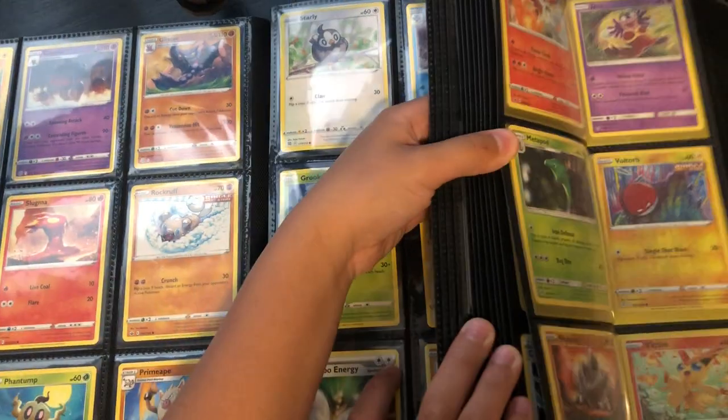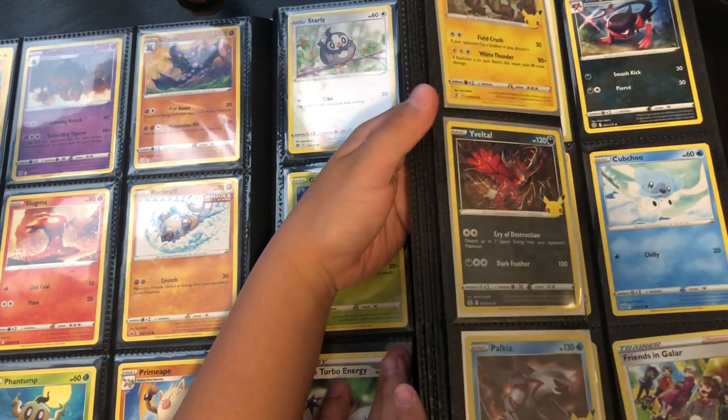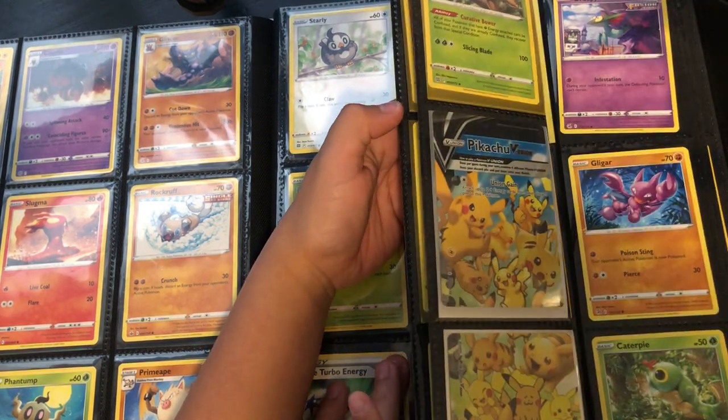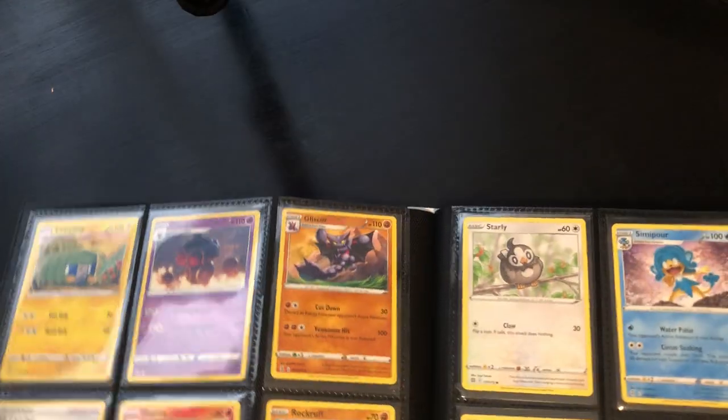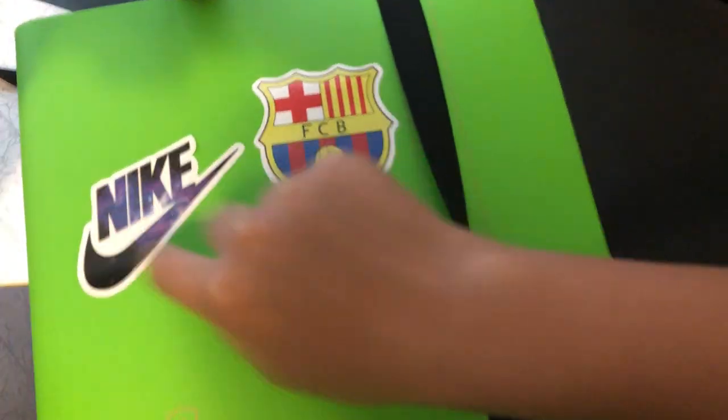I don't think there's anything else you'd be familiar with. This is a short video, sorry guys. If you want to see the sports cards details and you're curious, here — the FC Barcelona Nike logo right there.